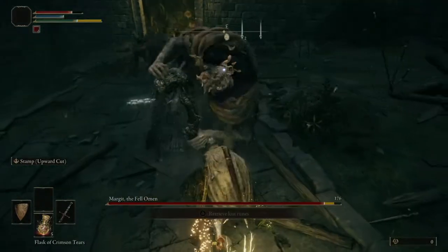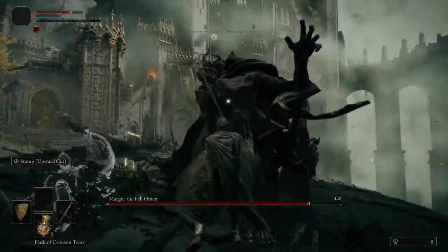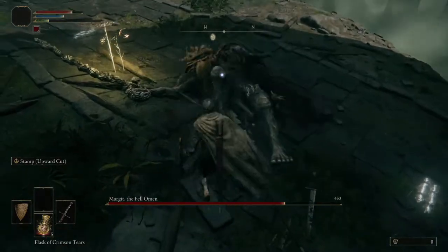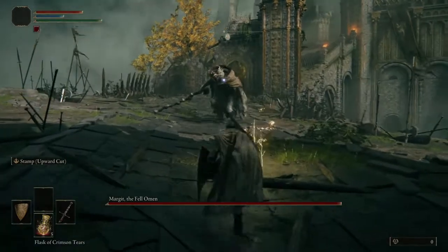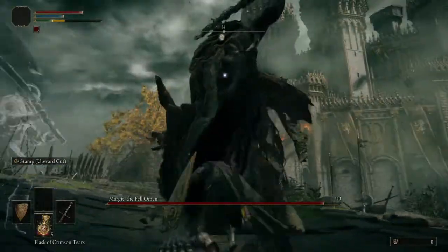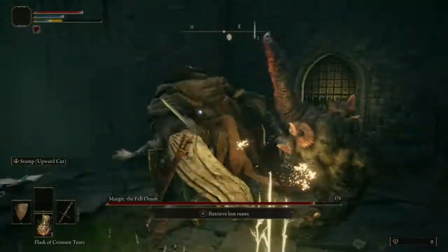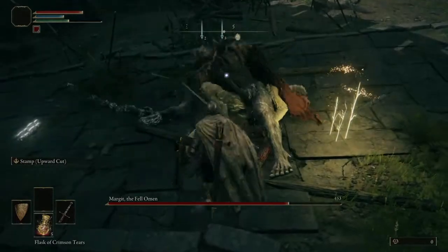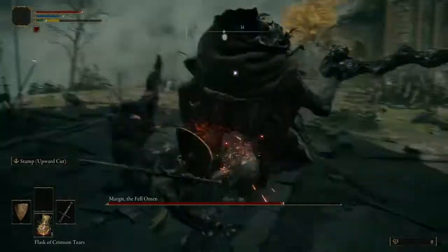Margit is extremely open during this attack because the hitbox and area of effect is hilariously small. You can basically just back up a couple feet and then start charging a heavy attack before it even lands, and it will hit Margit right as he hits the ground, and you won't be hit at all. He also does this attack from neutral regularly if you're standing a certain distance from him.